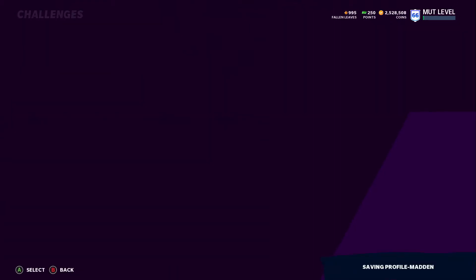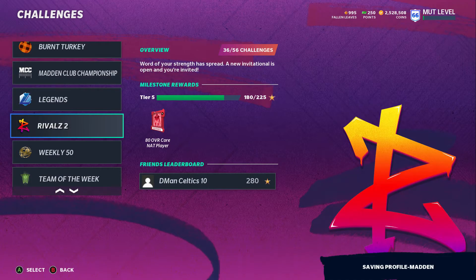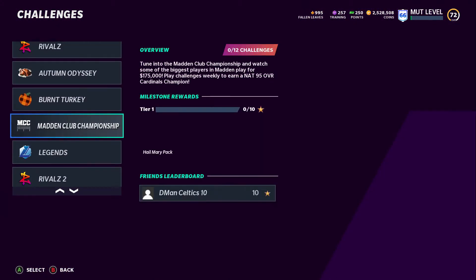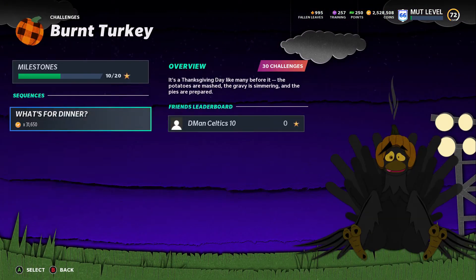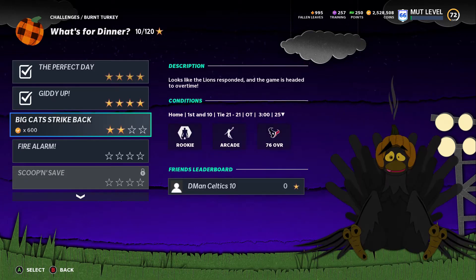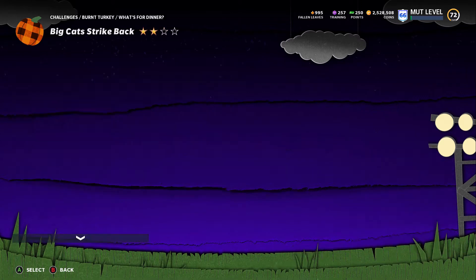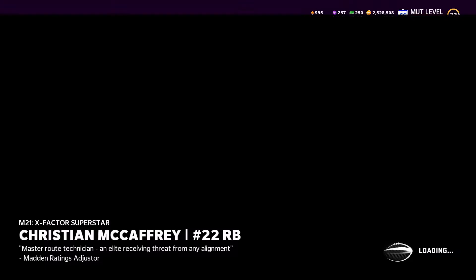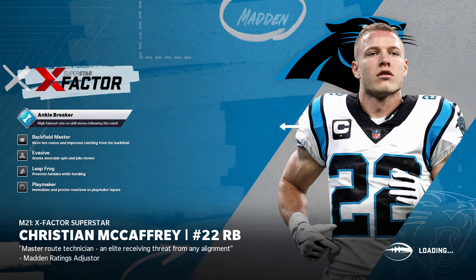This video is going to be how to level up as fast as you can. I'm already level 66 on the backup account — I've already played for about 30 to 45 minutes and leveled up like 4 levels. Very simple method here: just go to your Burnt Turkey challenges, go to 'What's for Dinner,' and then you're going to want to play the Big Cat Strike Back challenge. Put it on easy.